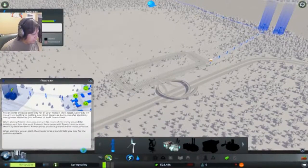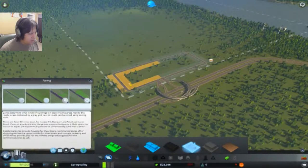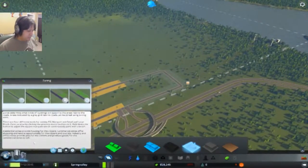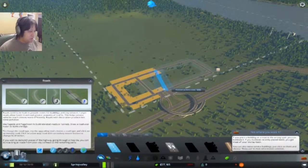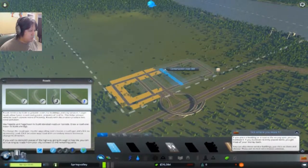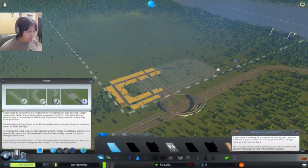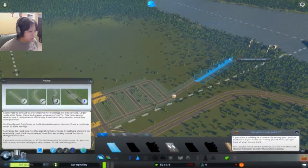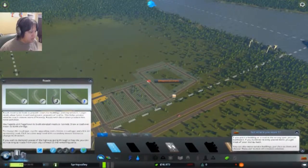Now that we've got all of this laid out, we've got enough to get our city zoned out. I think what we're going to do is start these as industrial over here. Let's make this stretch out a little bit more and put some intersections here. That'll give me a lot more room for zoning. I don't really have a lot, so I think this is going to be how I'll do it.